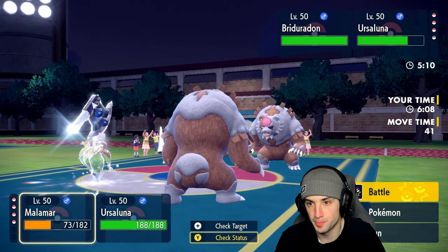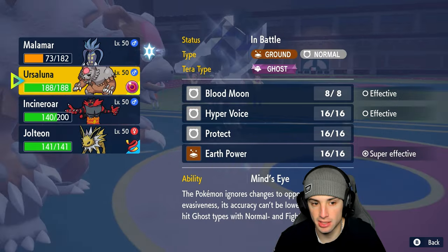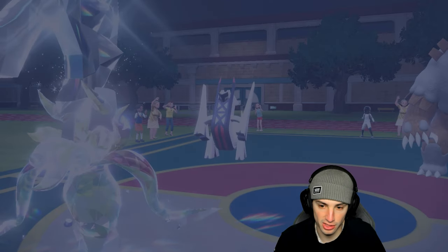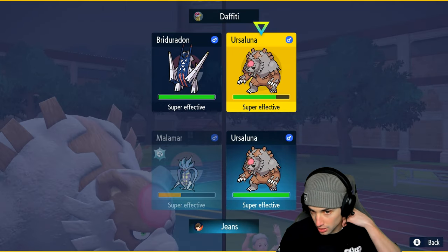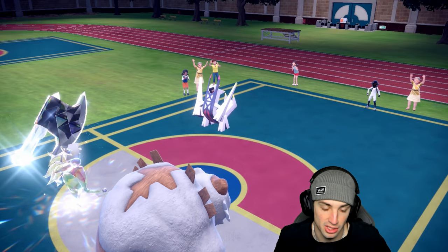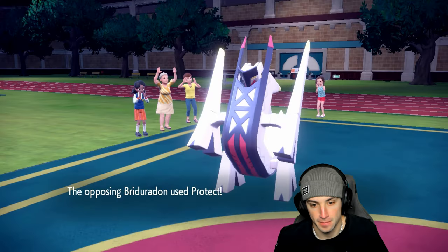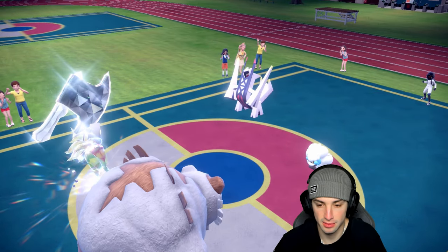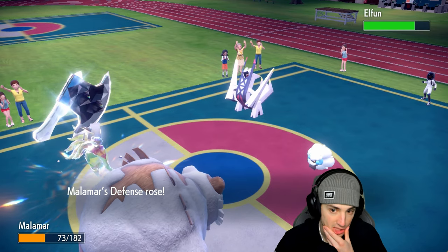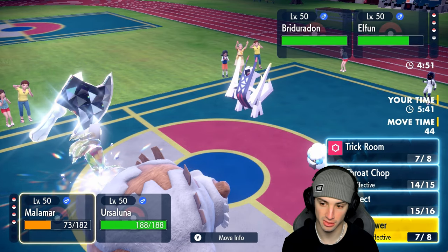Two turns of Trick Room left. Their final Pokemon is Whimsicott. Incineroar went first which means speeds are around these two. I'm hoping Malamar can pull off a Superpower into Ursaluna to get rid of it — that'd be huge! Going for Superpower into Ursaluna, Earth Power should also be in play. They withdraw Ursaluna though, so Superpower goes into Whimsicott. The bridge — Archaludon — gets a Protect, and we get a free plus one Attack and plus one Defense.